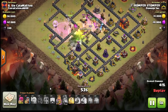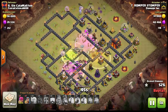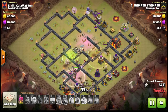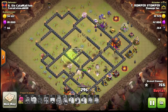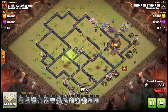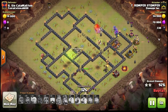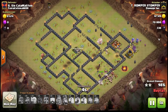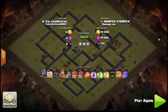He gets into the base — he has a queen walk going around one side, a bowler walk going around the other side. This is a great video, though it looks like I cut off half the base. Queen walk on one side, bowler walk on the other side, then he pushes through the core of the base with valkyries, giants, and wizards. The goal is to clear up the center with the valkyries, then go around the outside with the queen on one side and the bowlers on the other, meeting in the back. Core troops don't usually make it through, but by then you still have bowlers and the queen with healers.